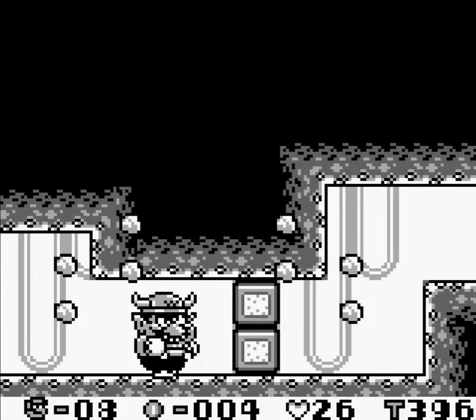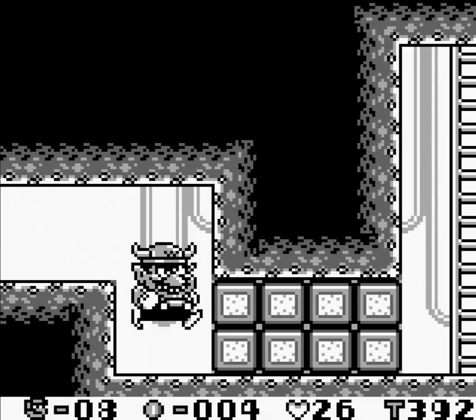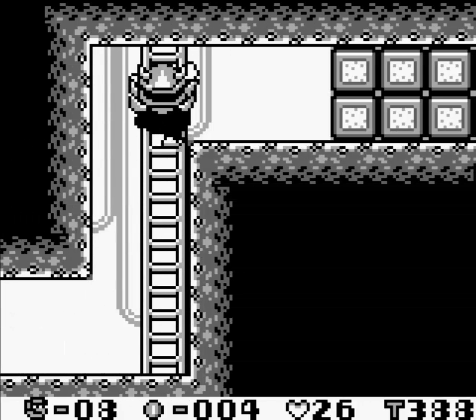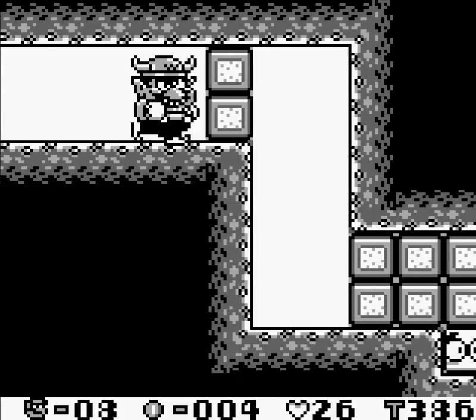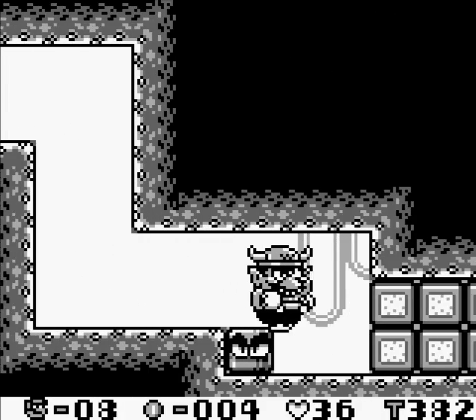Behind you is a spike block. If that thing touches you, you will die, so get away from that thing. Tackle all these blocks — since we're all Wario here, taking care of these things is a snap.